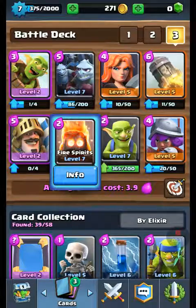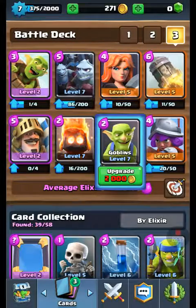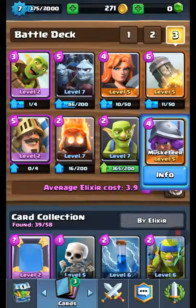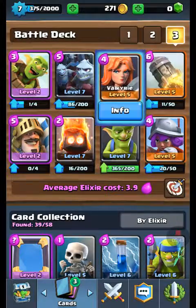I got Fire Spirits level 7 — they do a lot on Minion Hordes. I got Goblins level 7, Musketeer level 5, Rocket level 5, and Valkyrie level 5.